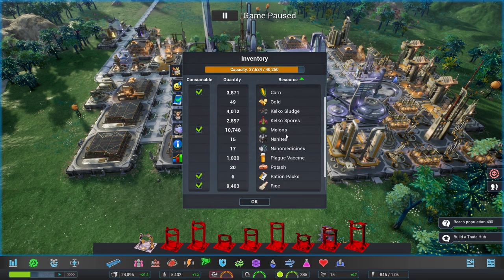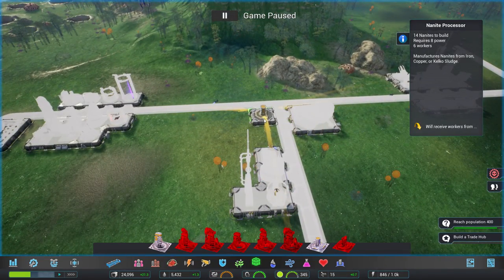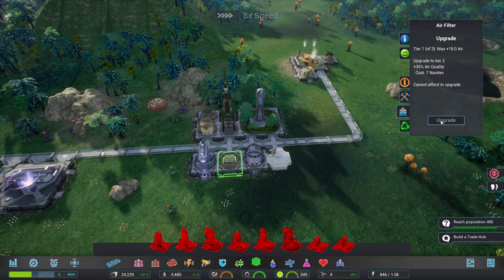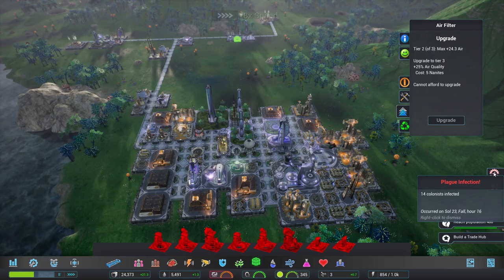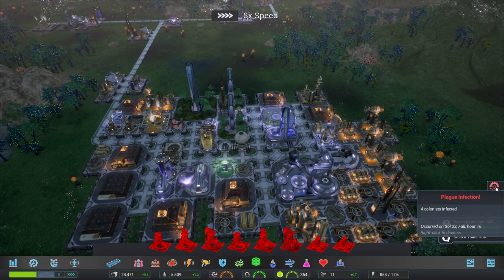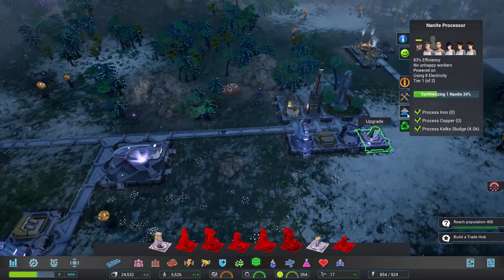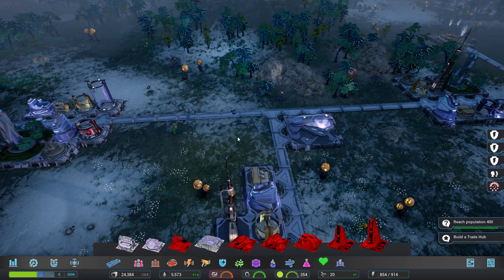We've actually got more calco sludge than we're using - that's a fantastic place to be, because that means at long last we can afford to build another nanite facility. We've got an infection - but they should all be near enough to the hospital. We've got no nano medicines though, let me fix that. It's not an epidemic - let's find a hospital. 36 nanites and we can get a hospital about there, that should take care of quite a lot.